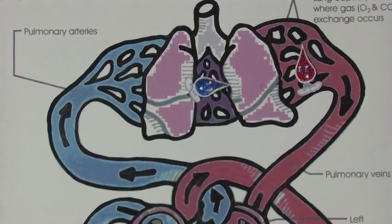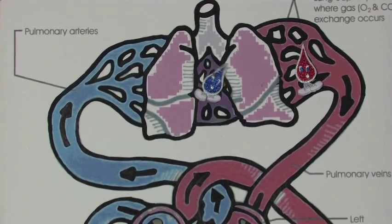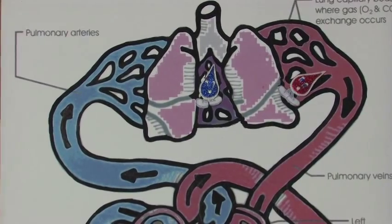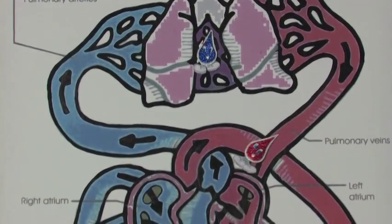Give up CO2 for oxygen lest you die. Then into venules, to a pulmonary vein, to the left atrium — you know this ain't no game.